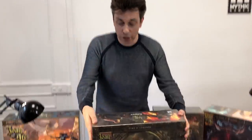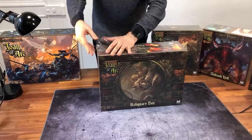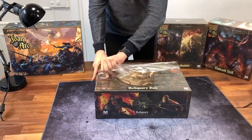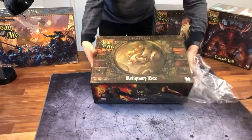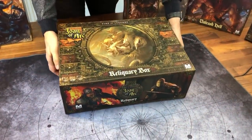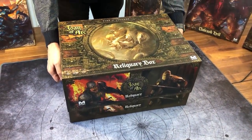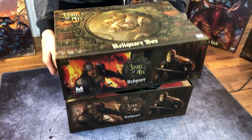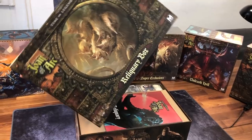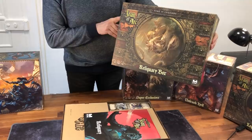So let's now have a look at this box. First of all, I have to unwrap it, as this is plastic. So the reliquary box — it's a nice, nice quality box. I'm very, very happy with the printing and all the details. It's very bright, very nice.